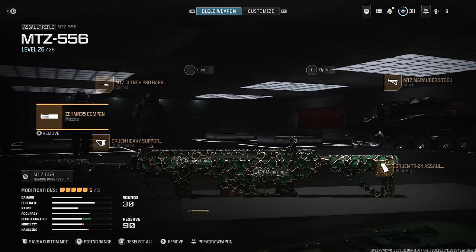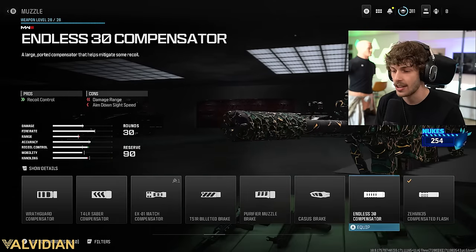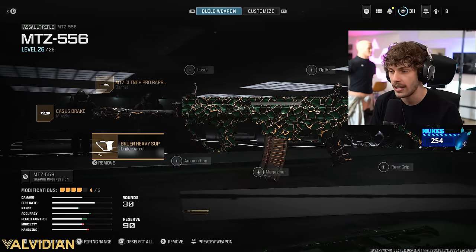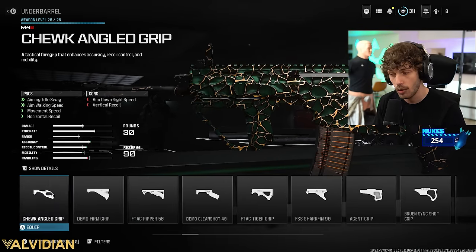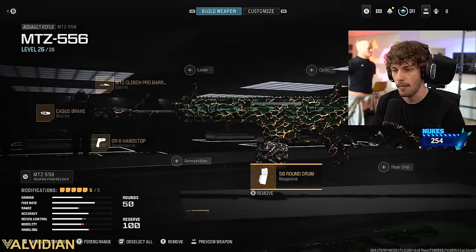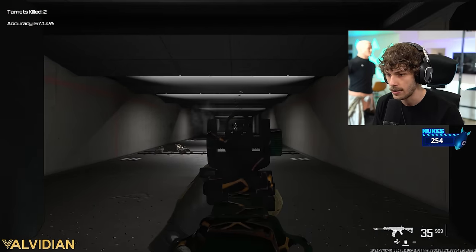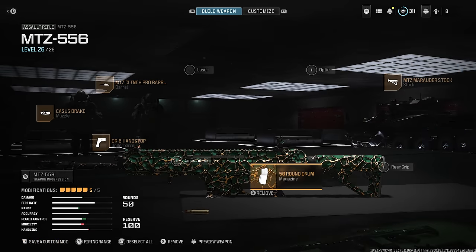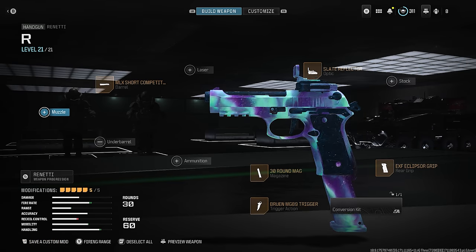If you want to run a magazine, the gun feels a little weird with it because it hurts mobility a lot. So if you do want one, try the DR6 handstop and then add the 50-round mag — that's when the weapon feels better if you want more ammo, given the recoil of the class. Here's a screenshot of the build. For the secondary, we've got the Renetti, and I'll give you a conversion kit build in future videos.